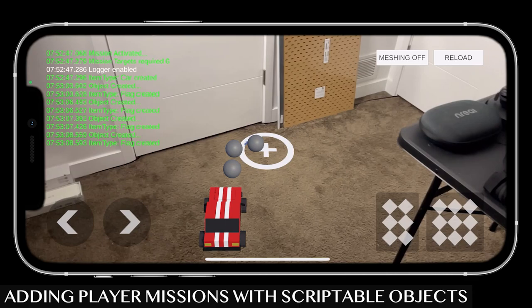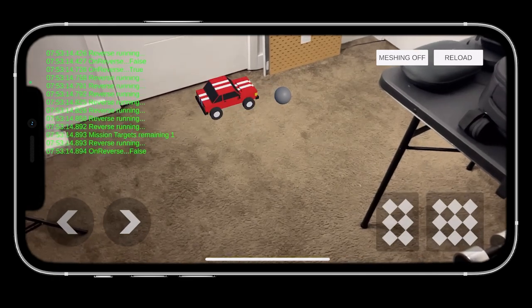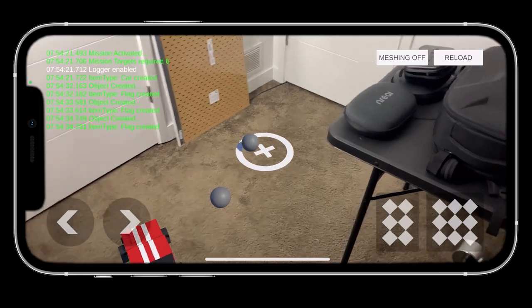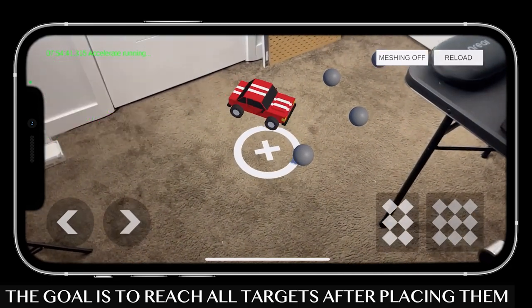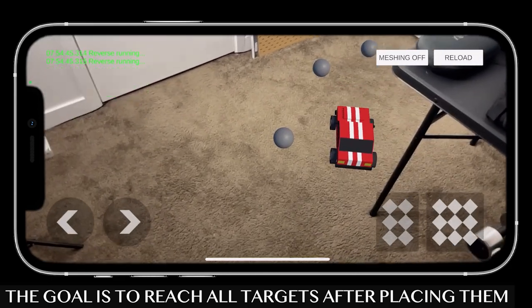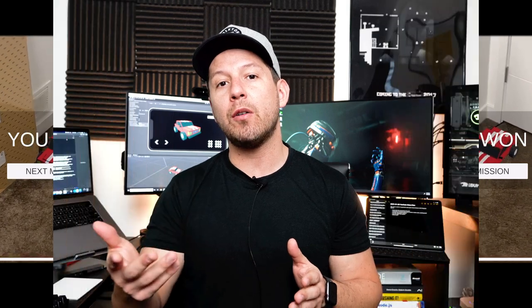I'm basically going to show you what you see playing right now. The goal for this video is to give you a co-review of what I've actually been working on. As you can see on the video playing right now, we're going to be placing a card. Once that card is placed on the scene, we're going to be putting multiple targets. Once we put the targets, we're going to allow the card to pick up those targets. Once everything is picked up, we're going to show a screen telling you that the mission was completed. I'm also going to be showing you the reload and the meshing on and off option that I added.